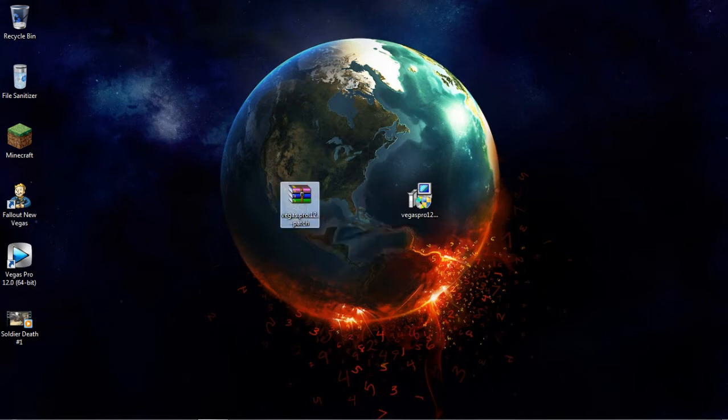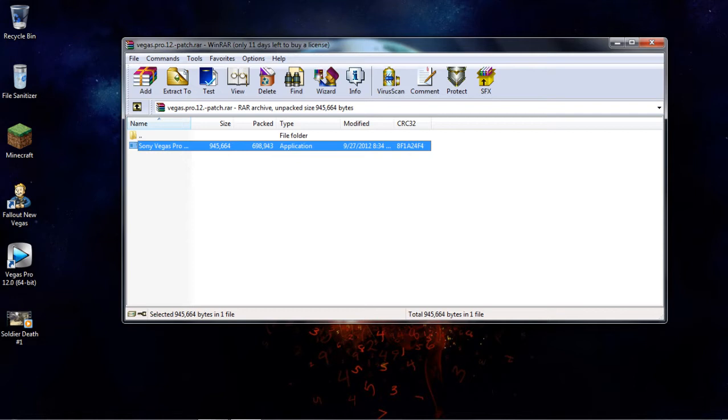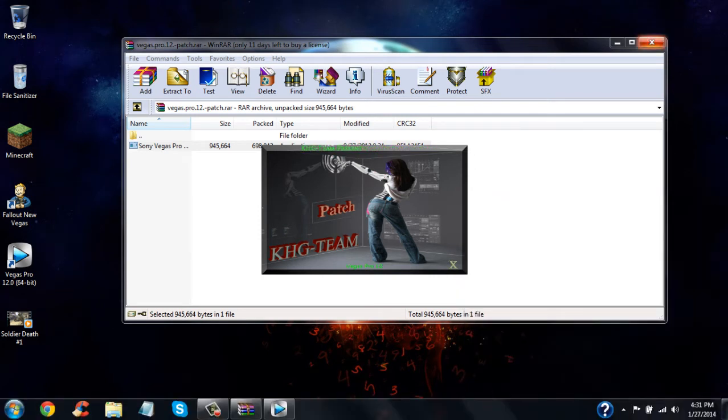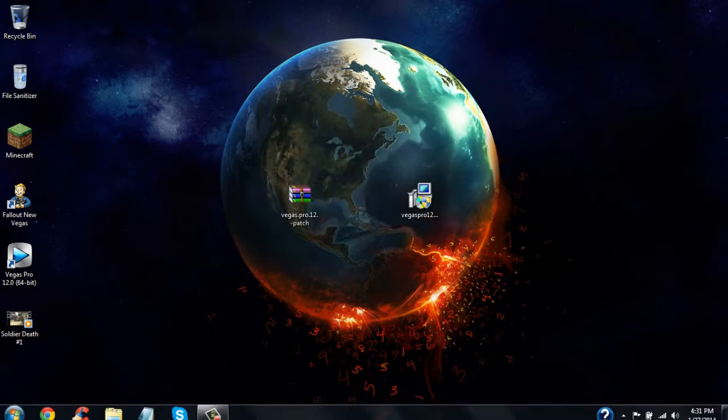Now you're going to want to open up your WinRAR file for the Vegas patch. When you open it, one application will be in there. Whenever you open it it's going to be really loud so I'm going to turn down the volume. Click yes. So whenever you open that it's going to bring up this little box with loud music. All you're going to want to do is go over here, click Patch, and then it will load and say okay. Then just exit out and you're done — you've patched it.